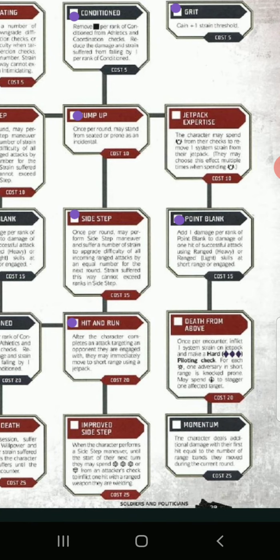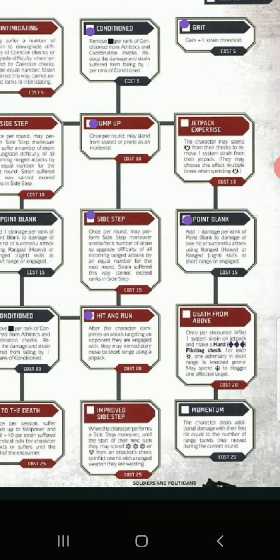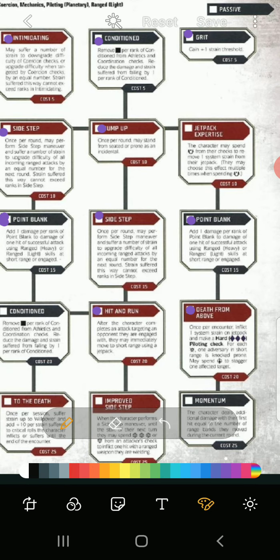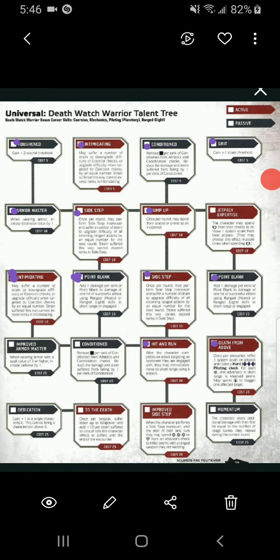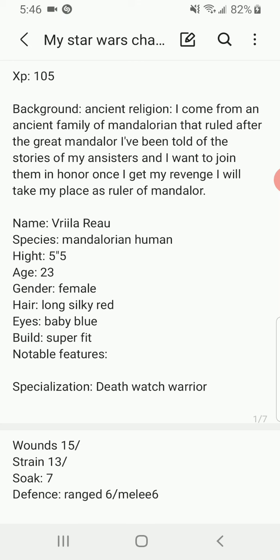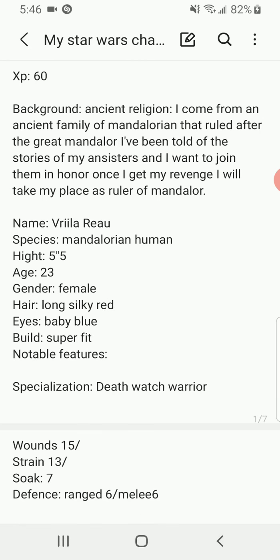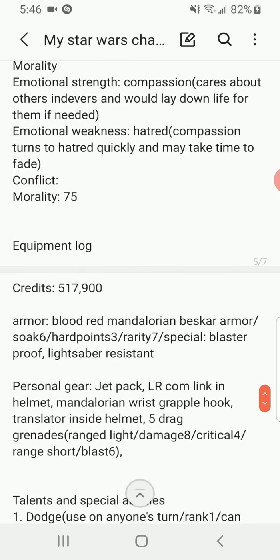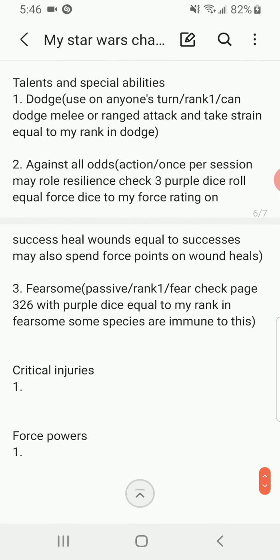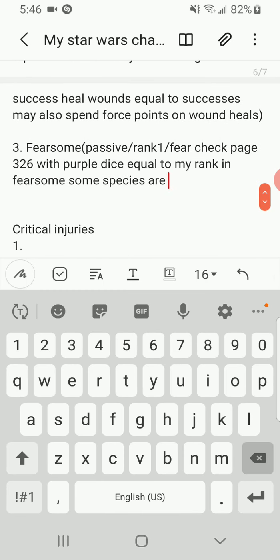Actually, I'm going to take one out of Brawn and bring it to four, and move it to Willpower because that's what my Intimidation is based on — I thought it was under Presence but it's Willpower. So Brawn goes down to four and Willpower up to three. Now I have: four, two, two, three, three, three. Nice.